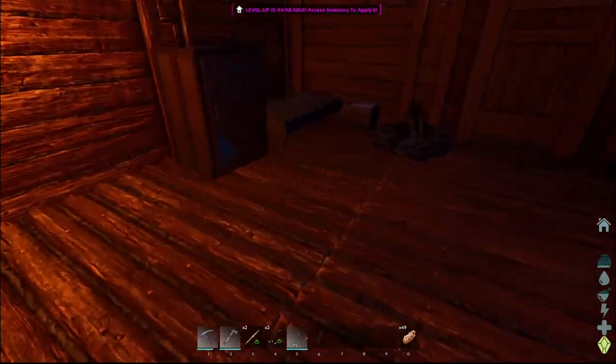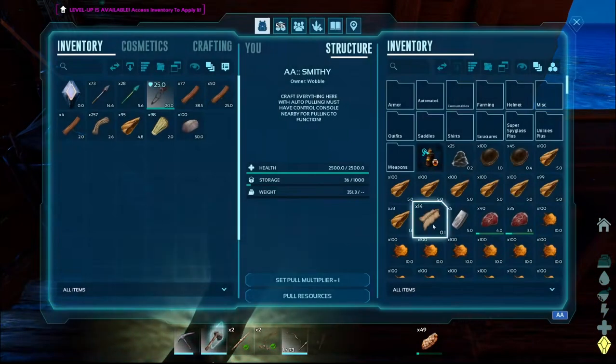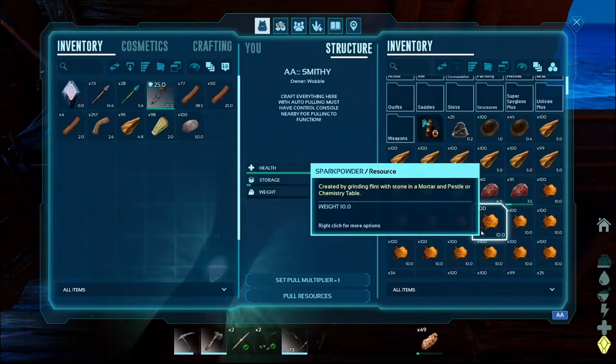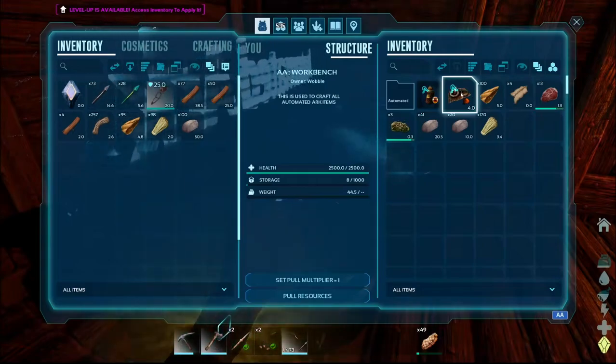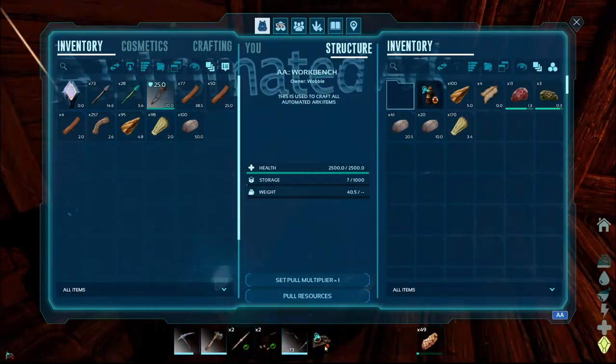Like I said, we're going to try to get a Pteranodon. I did do some stuff off-camera, so I got a bunch of this done. This is what was left in the original mortar and pestles, but nothing worked. I did craft this — I haven't placed it down yet, but it's the AA mortar and pestle, so I think we're going to see what this is all about.